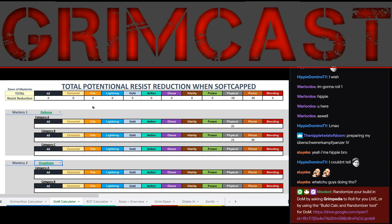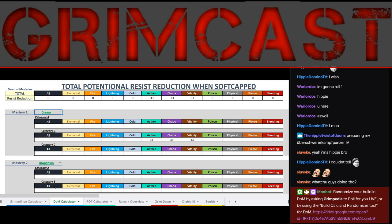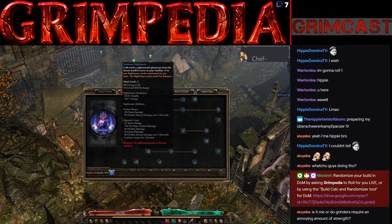Next up, we have Dream. Dream is primarily a Chaos build — Chaos and Aether mostly. So it's going to be your build where you can do it either melee or caster, but you're going to focus on Chaos and Aether. It does have Vitality RR as well — 33 across the board on Aether, Chaos, and Vitality. So it would synergize well with all those, mostly caster. There's a Nightmare Pet as well, which old Titan Quest veterans will recognize immediately.